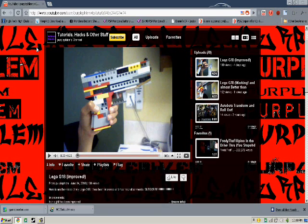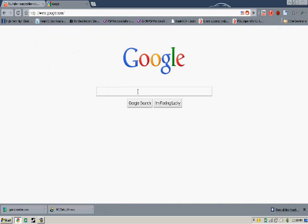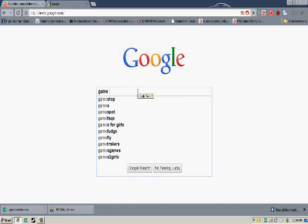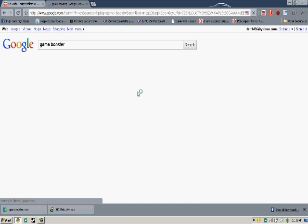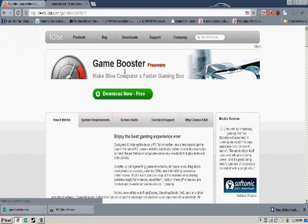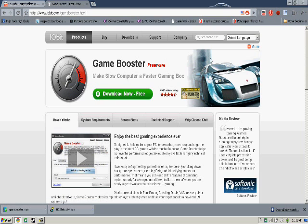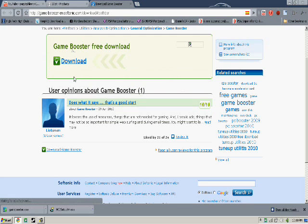What you're going to do is go to Google and search up Game Booster, then go to iobit.com and click Download Now for free.